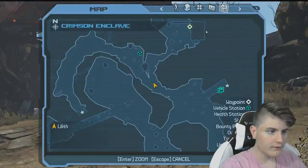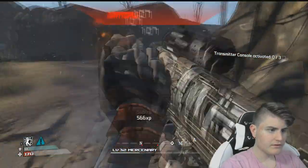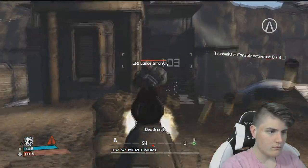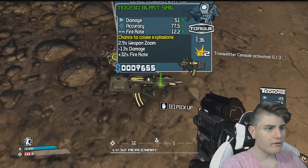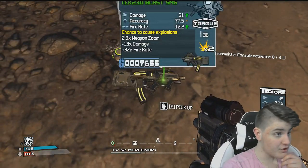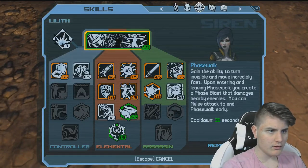He's dead. Sweet. Looks like I need to... okay, let's go up here. Still actually does a lot of damage. Does he drop anything good? Fire rate, weapon zoom — minus 30% damage, plus 32% fire rate. Mmm, and it's an explosion.